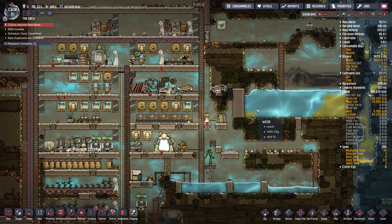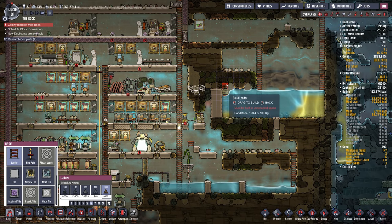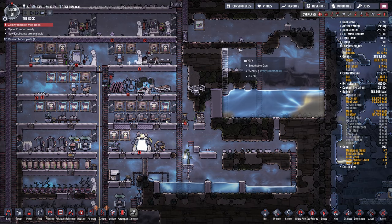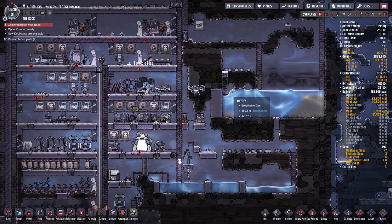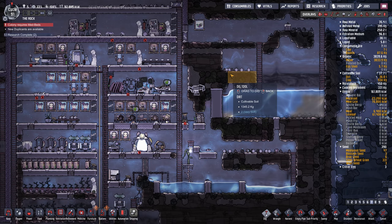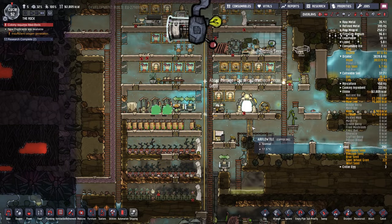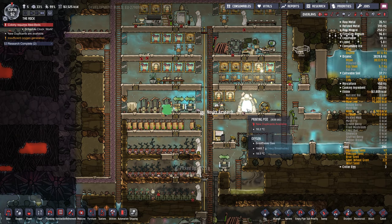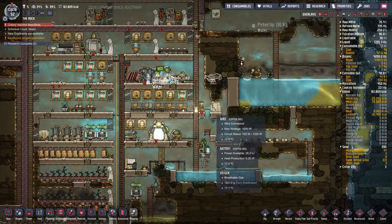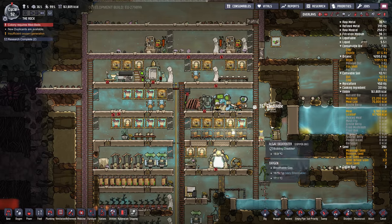Let's stick a medical bed right here — that's a great place for it. I also want to dig this away. Actually, I don't need a ladder all the way up there. But I do want to dig this out. Speed through the night a bit. I have debug mode enabled, which lets you cheat, but I'm not actually using it except for super speed. I use it sometimes just because I want to get through things faster — through the nights, because they don't really do anything at night except sleep.